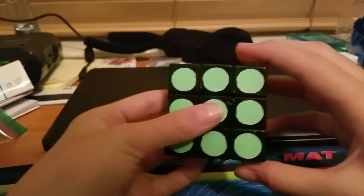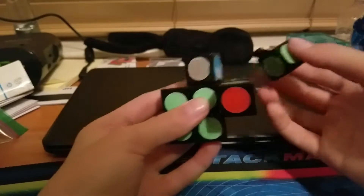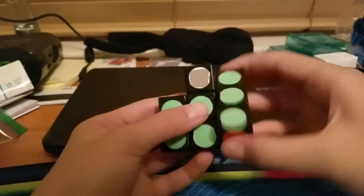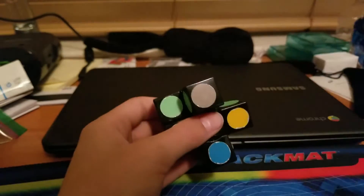Next cube is the Lan Lan Super Floppy Cube. You might just think it's a 1x1x3, but no — it can actually shapeshift, and it just almost popped. Anyways, it can shapeshift. As you can see, it's really fun to solve, and I definitely recommend it.